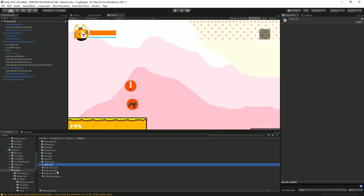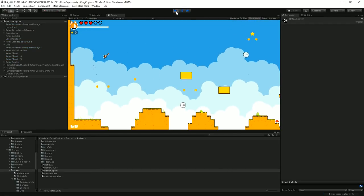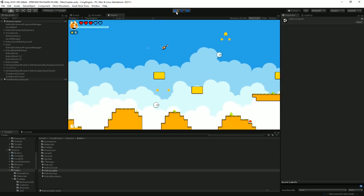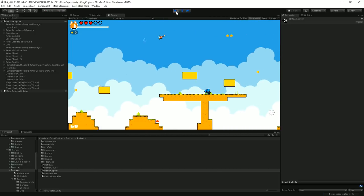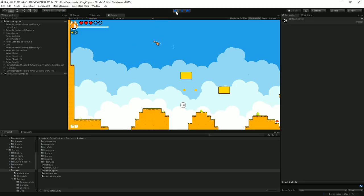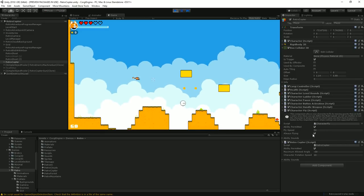Switching to the retro copter scene to show one of the new abilities: the character fly ability. I'm playing as the Corgi helicopter — a flying version of a character that is always flying. You can combine this with other abilities like weapon handling or weapon aiming, or even a dash. The component is called Character Fly — put it on the character and define the fly speed. You can also make it so that a regular walking/running character starts flying at the press of a button, moving with the primary movement input.